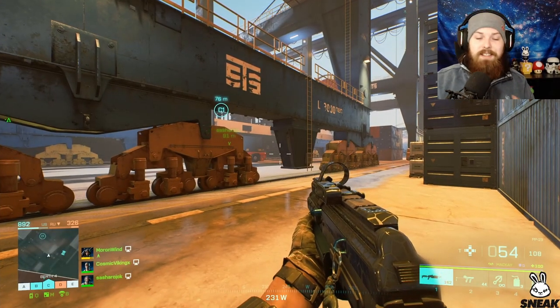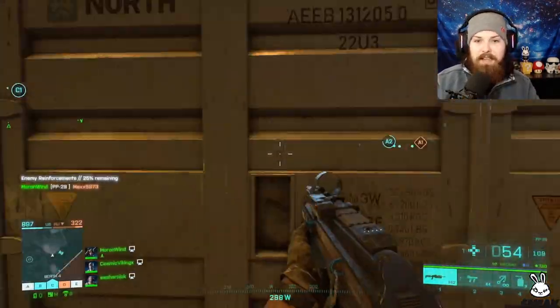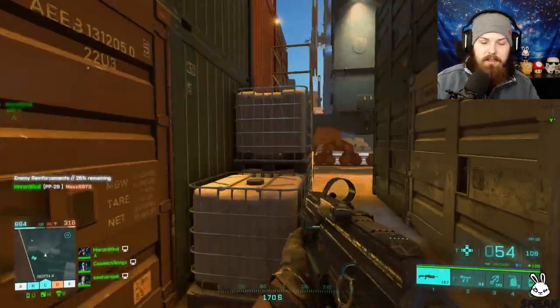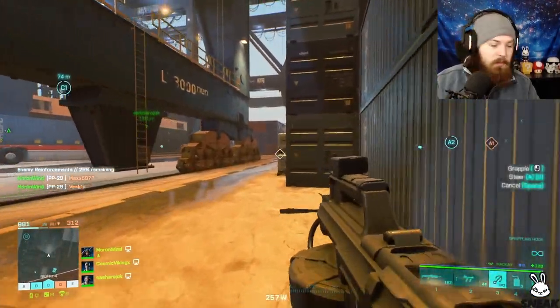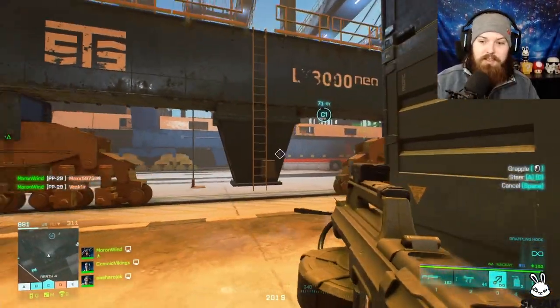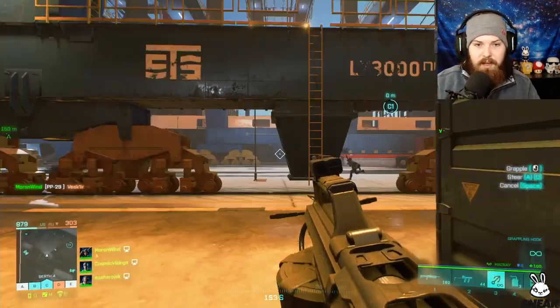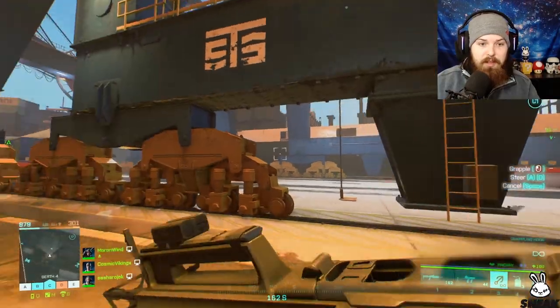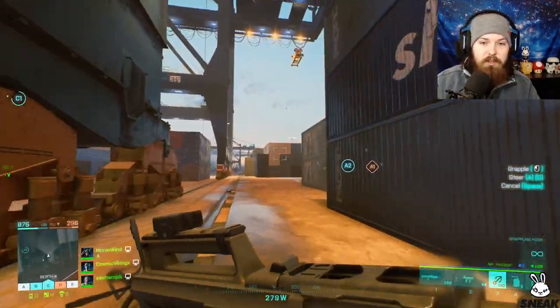Alright guys, now we are in the game and we've spawned in as McKay. You can see in the bottom right-hand corner — if I press 3 on PC I'll get my grapple out. You can see it's kind of an anchor-looking thing. On console it will say what button to use as well — it's just the use equipment button in general.